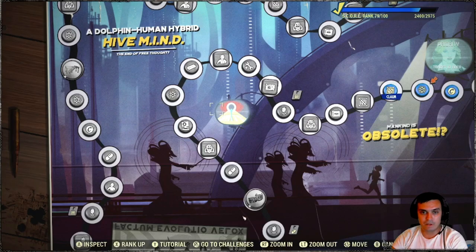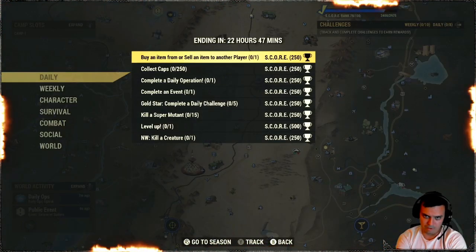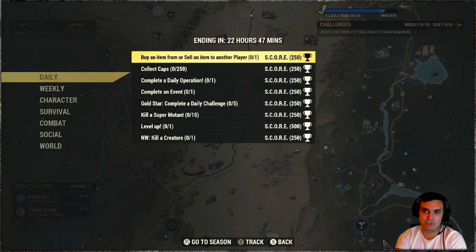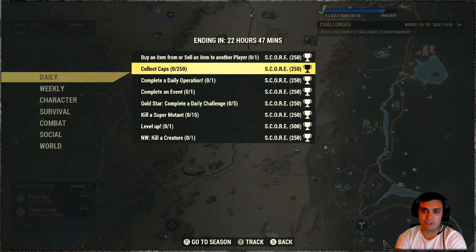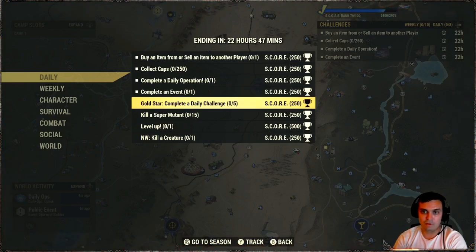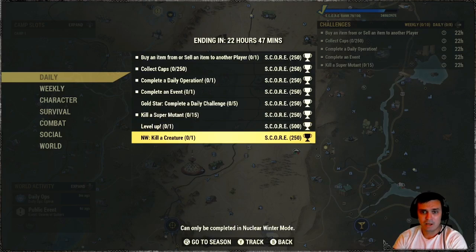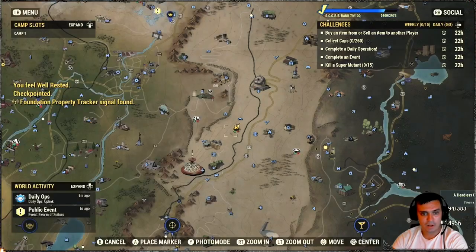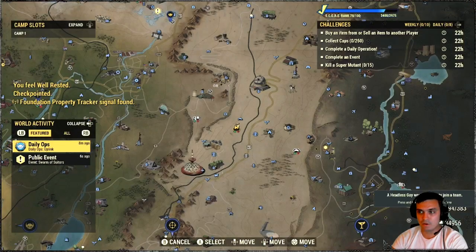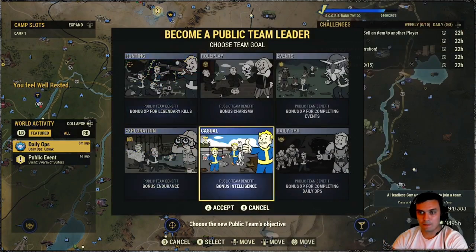Let's go and check out our challenges for today. The challenge is to buy or sell an item from another player, collect 250 caps — that's pretty easy. Daily operation, easy. Complete an event, very super doable. Do 5 dailies, this will get triggered. Kill 15 super mutants. Level up one time. And nuclear winter, kill creatures. So all very much pretty straightforward.